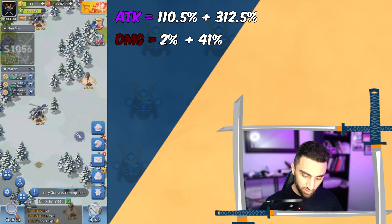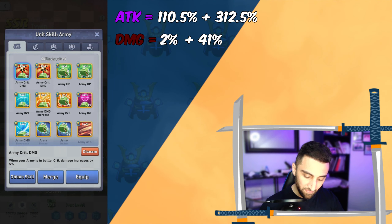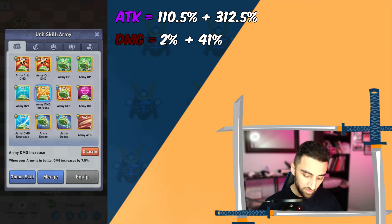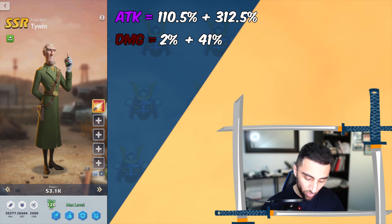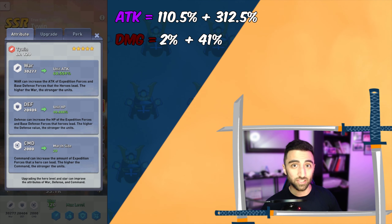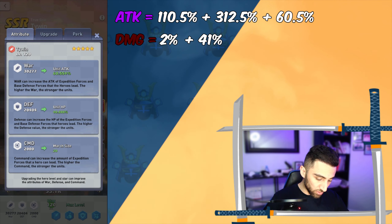Next, let's pick a hero so we can do the calculations. Say Tywin — we're going to calculate the difference between a level 3 ATK skill and a level 3 rare DMG increase skill. Level 3 ATK gives us 17.5%, and level 3 rare DMG increase gives us 7.5%. To compare which is better, we also need to take the hero's own ATK into account, because the account stats page doesn't reflect hero skills, perks, or war power. So we add 60.5 ATK to 423, giving a total of 483.5.